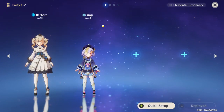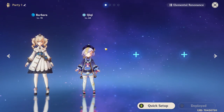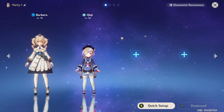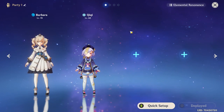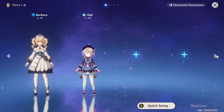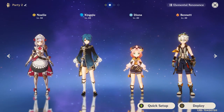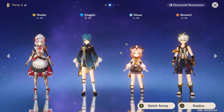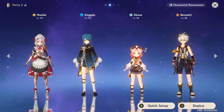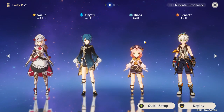For example, Qiqi's main purpose is to apply cryo and heal, and Barbara is just a constant healer. Jean is a bit of a sub — she can heal based off her attack, but she's still a healer at the end of the day. Characters like Noelle, Xingqiu, Diona, and Bennett can all do a bit of healing, but their main purpose isn't to heal. We're going to discuss them as well.